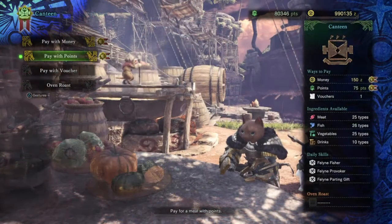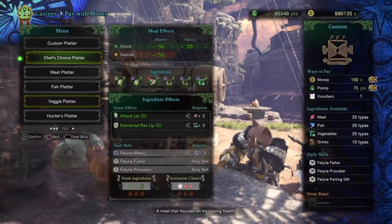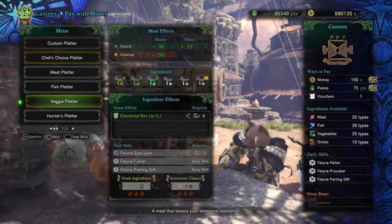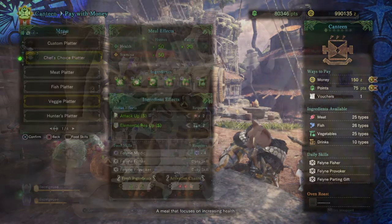Lastly we have the canteen. You should aim for maximum health and stamina as best as possible. Going with the chef's choice meal can save you time and effort, but if you care about the bonuses you gain, build a meal of your choice and aim for a buff that increases your damage, defence, or elemental defence. Now that we have everything prepared, we can go ahead and do the quest.